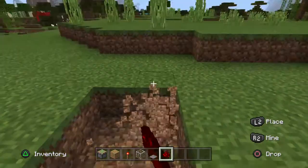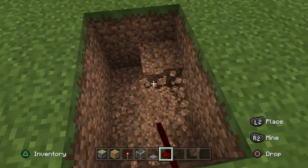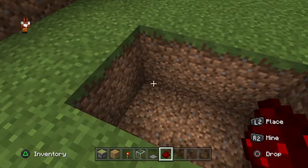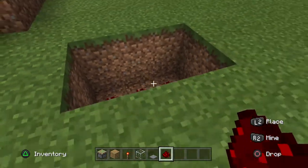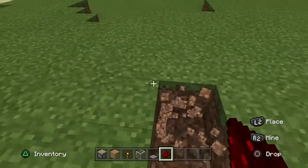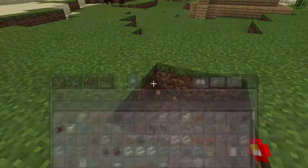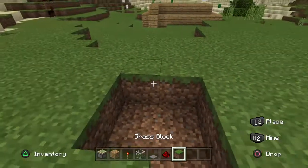What you want to do first is dig a two by three hole, two deep, so it'll look like this. Then put the redstone in here like this, and in the middle dig three out. I would recommend having some dirt with you as well so you can fill in the holes.